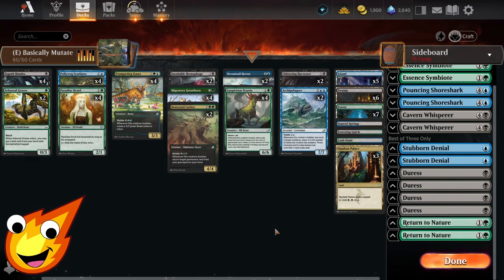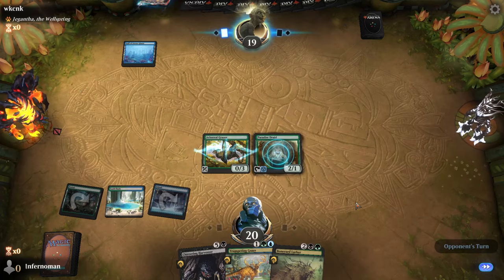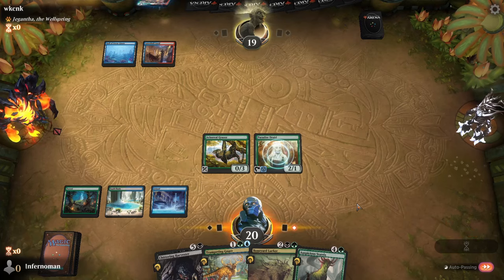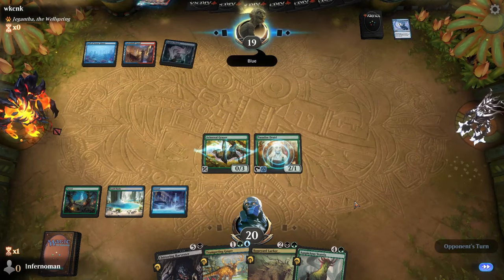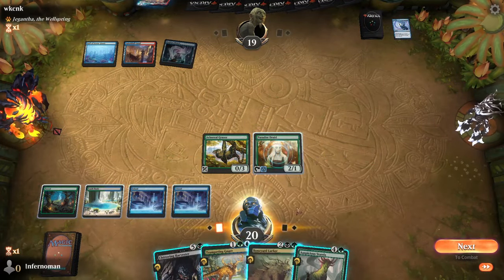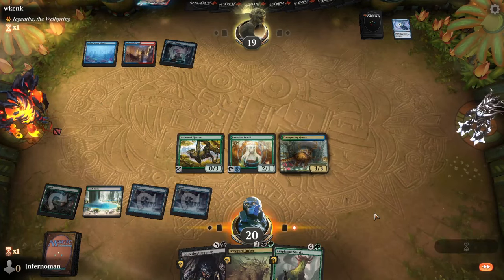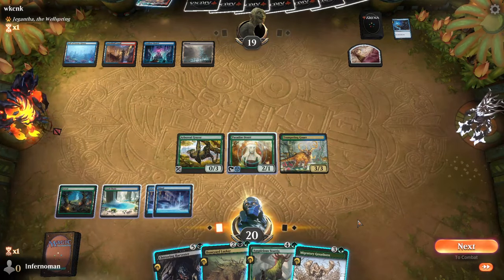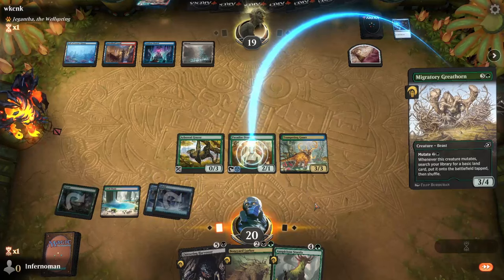Return to Nature serves as catch-all hate for artifacts and enchantments and can also exile a card from the graveyard in a pinch. The biggest advantage of this deck is being all-in on creatures — if your opponent uses discard or removal targeting artifacts, enchantments, or planeswalkers, those cards won't do much. The key is getting a single target down, ideally Paradise Druid, since her hexproof keeps your mutate stack safe.